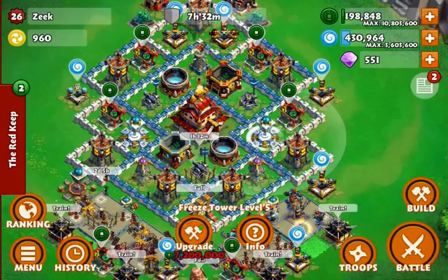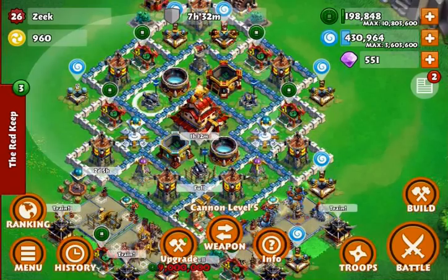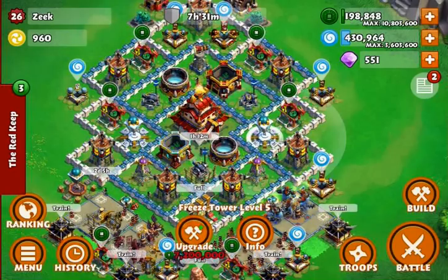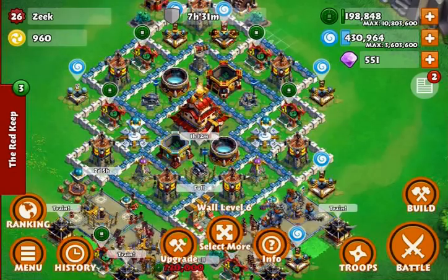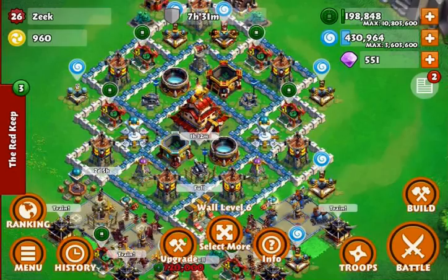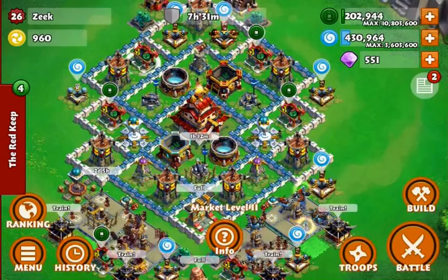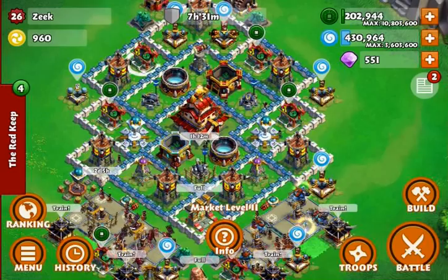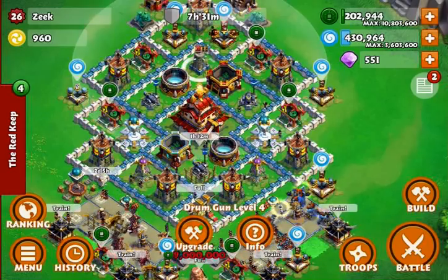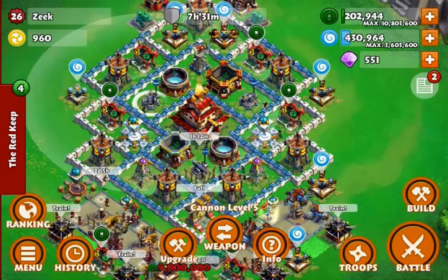I think the reason they're doing better here is because I tend to get attacked from this side up here or this side over here. Once they get inside my base they come in through here and then they usually go through this wall piece and start working on it, which allows my cannons to still be firing at them.